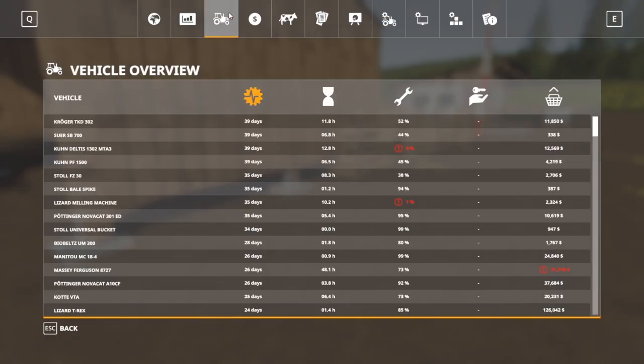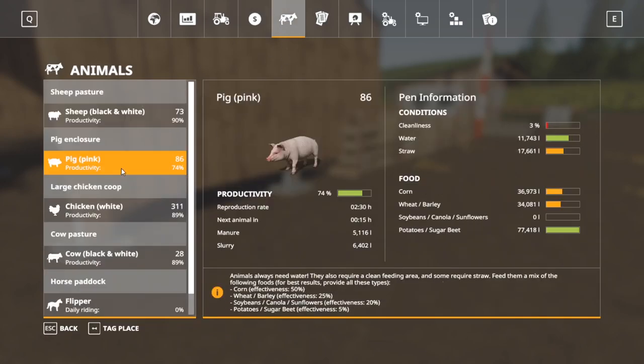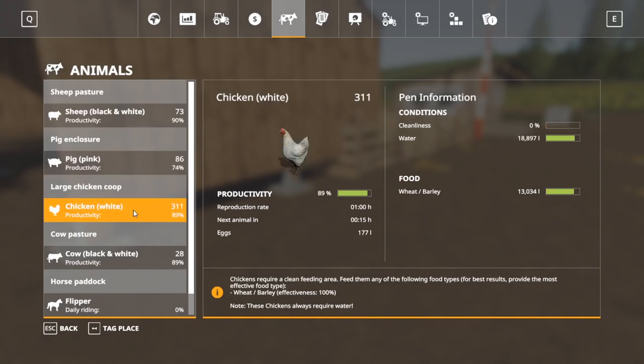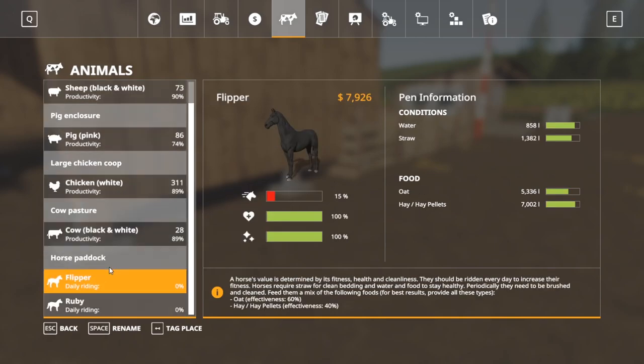We still have a $200,000 loan we're sitting at, plus we owe what we do on the Massey Ferguson which is about $220,000. We already paid a payment today — that was in the last episode. Pigs are at $86,000 and they need some care. Chickens are doing okay but just need to be cleaned up and cared for. Horses are doing good.